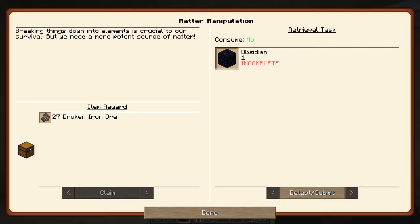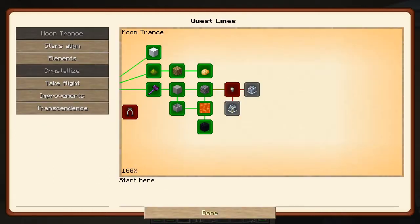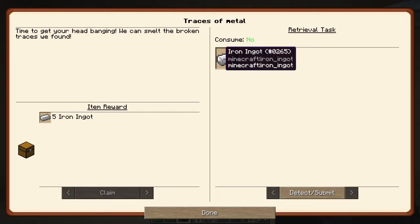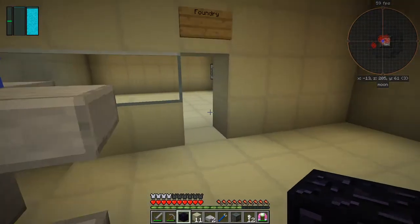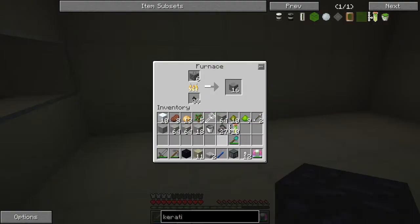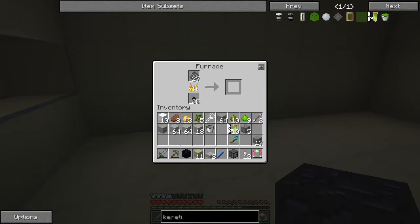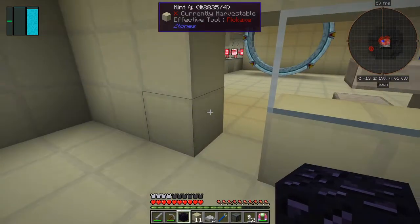Let's look at the Moon Trunks quest — detect and submit. We get 27 broken iron ore. I'm not sure that's a great reward. But we've got 'Traces of Metal' — we need to make three iron ingots. That's our 27 going in here. I'll let this one go through and then take them out. That will be our three ingots. Let's leave those to cook.